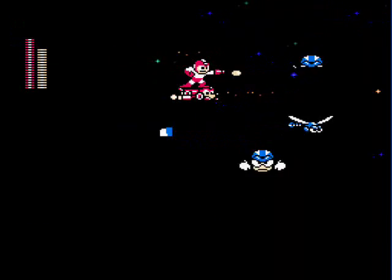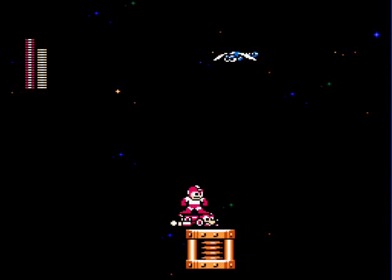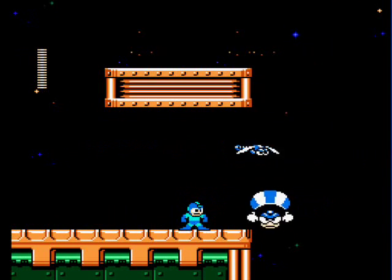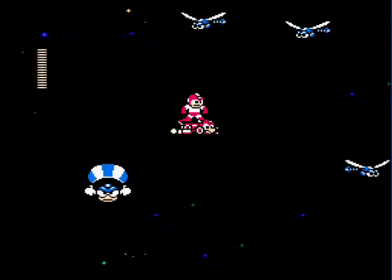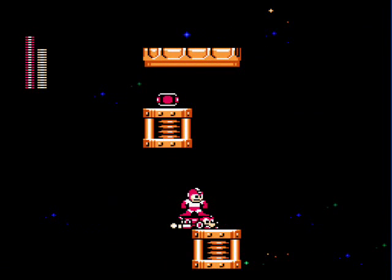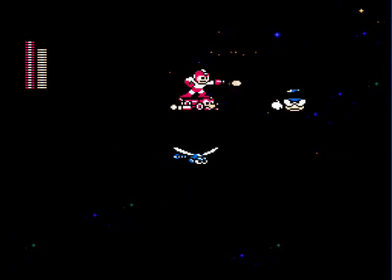These parachute heads and dragonflies get in your way, but don't spend any time lagging behind killing them, or you'll run out of jet, die, and spend a lot of time killing these pricks to get weapon energy to recharge it. Just move as fast as you can and grab the weapon capsules as you go to keep the jet charged up. When you see two in one place, leave one behind in case you die, or you won't be able to make it all the way across.